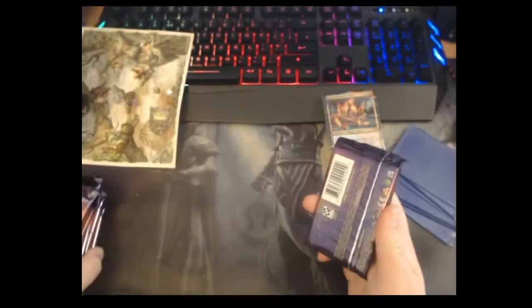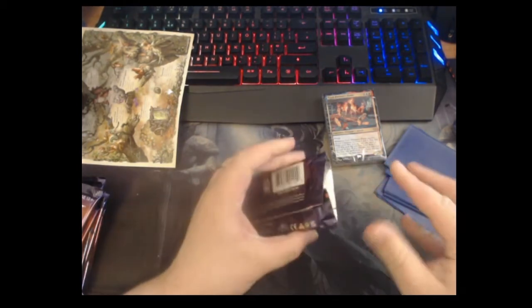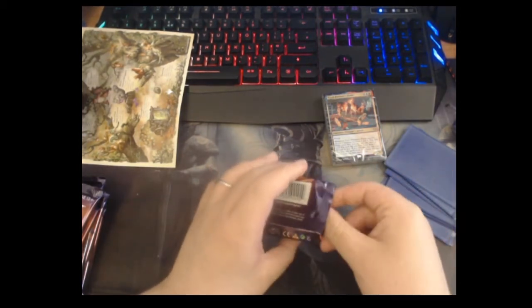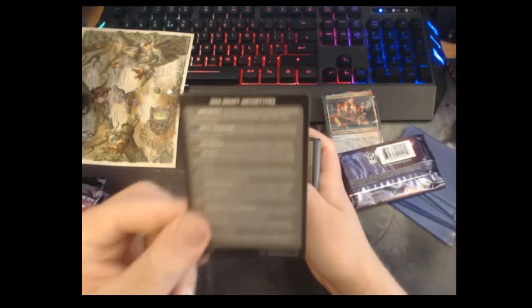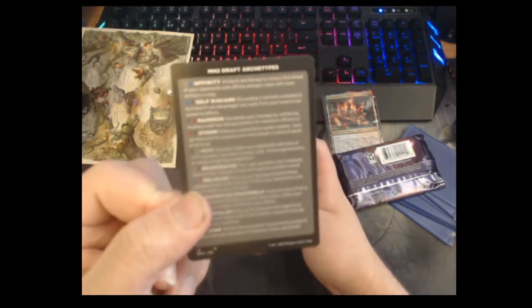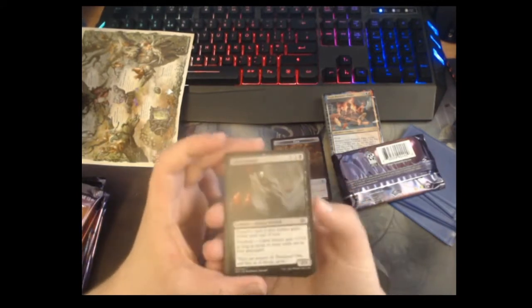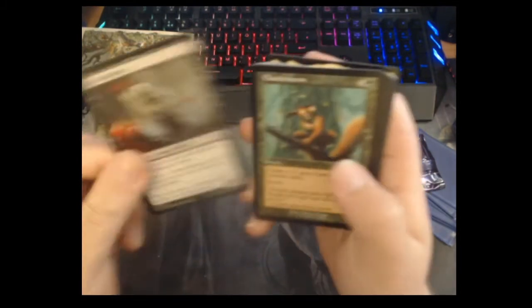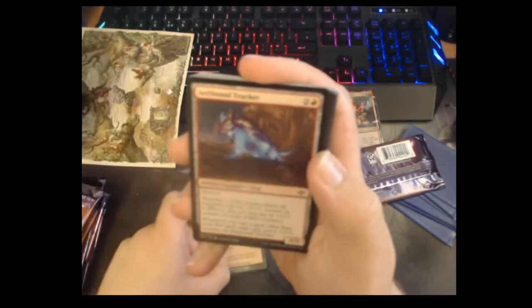We're going to open the first one now. This is the first time I've ever opened packs on screen, so understand this is probably not going to be as high-tier as watching a box break. In the packs you get a little rundown of what the draft archetypes are, so if you turn up to a draft you'll know what you're playing. We've got a clue token, Cabal Initiate — oh, Chatterstorm in old frame! That looks amazing. Arcbound Tracker.